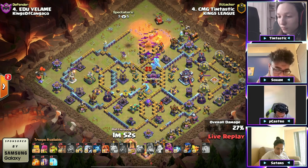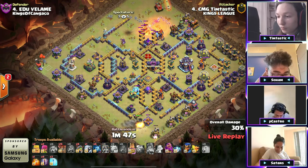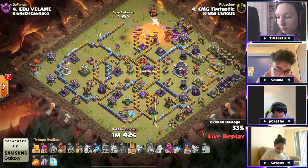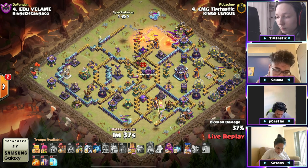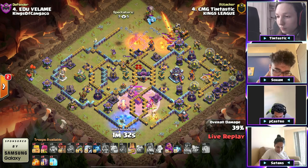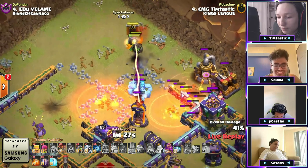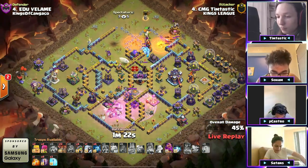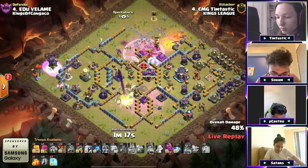We got a triple ice golem CC coming out. The king's going to run his way through. Ice golems are going to go to that flame flinger. He's got a poison spell to utilize. RC's going into the bottom multi. The defensive rage goes up. The RC is trying to clear this multi — the RC had the poison lizard on her. We've got infernal dragons coming out of the flame flinger and the ice golems are pulling them actually closer to that multi.